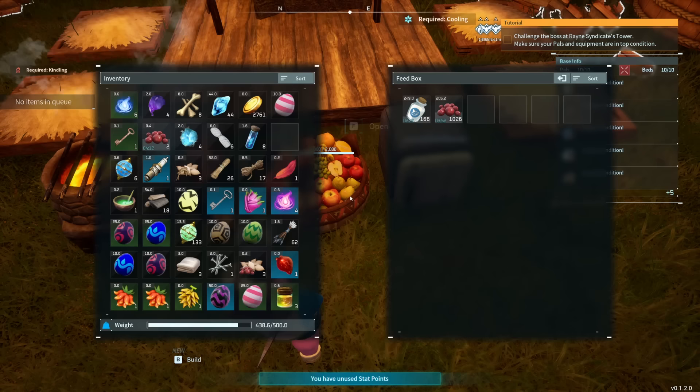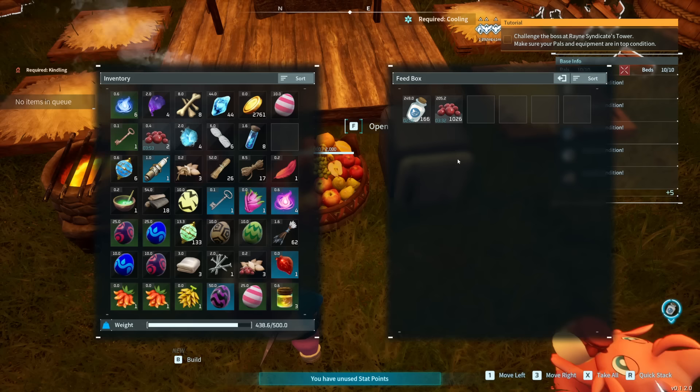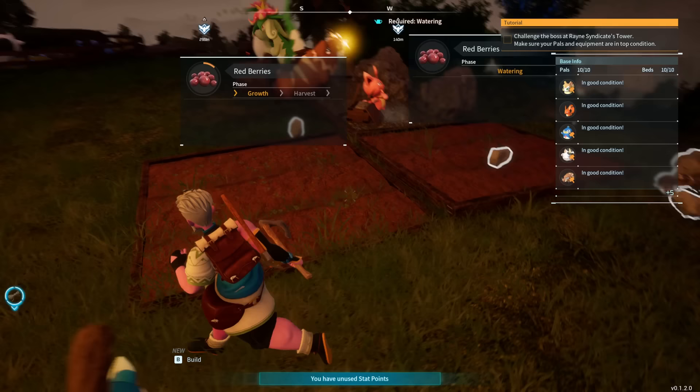The feed box is where food is stored so your pals can automatically take from it when they're hungry, so you don't have to do it yourself. The berries will be brought over by any pals with the transporting base skill. You can already see the importance of managing which pals are in your base — generating a constant food source requires three different skill types, but lots of pals have overlapping base skills, so this functions quite easily. Not to mention you can have quite a lot of pals once your base is upgraded a little bit.